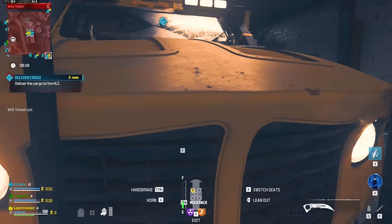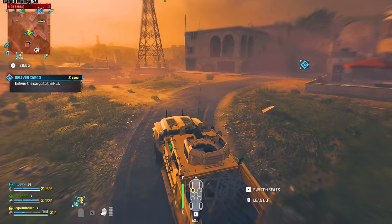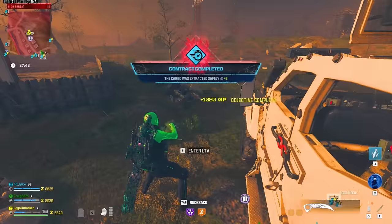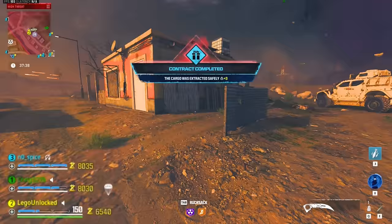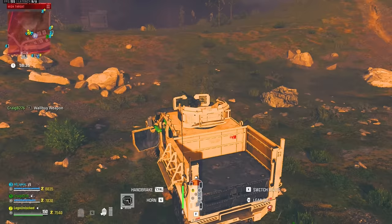Let's open a tier 3 deliver cargo contract. Normally from a tier 3 contract we'd get 5,000 essence, but theoretically we should now get 30% more — which is 6,500. And indeed: 6,500 essence from one tier 3 contract! And that's not just once — every time we do a tier 3 contract on this operator, we get that much essence, which adds up very quickly.